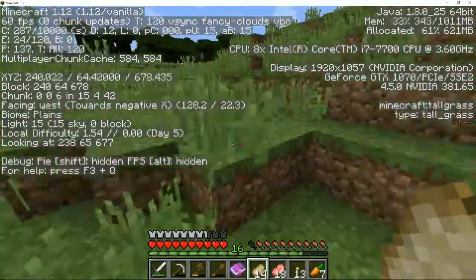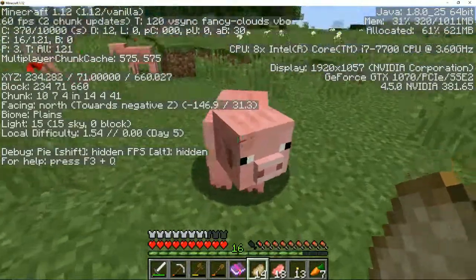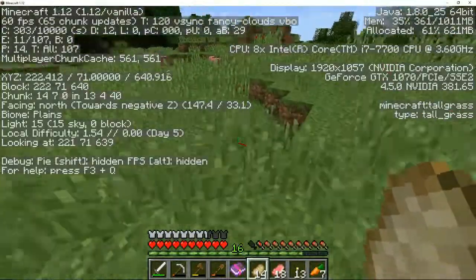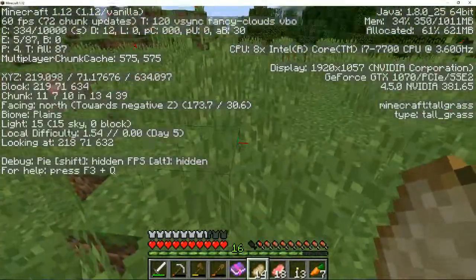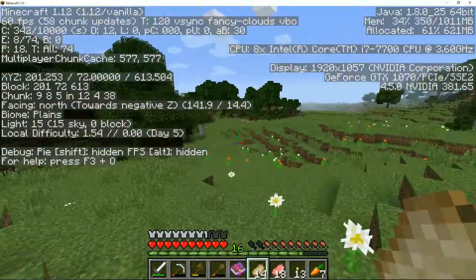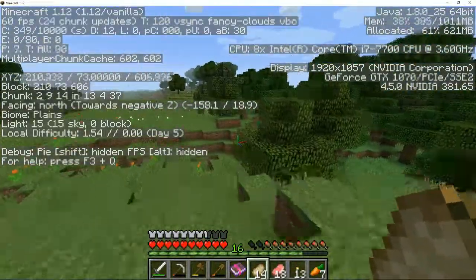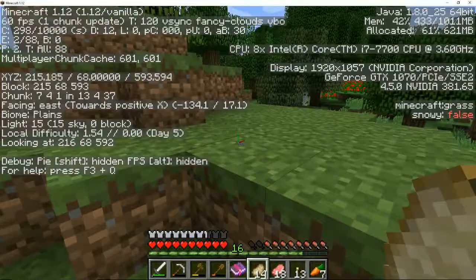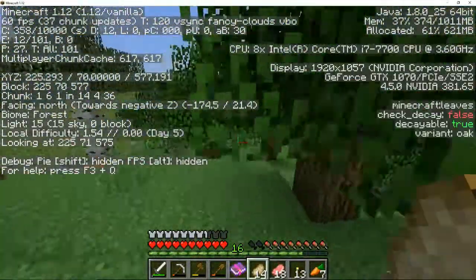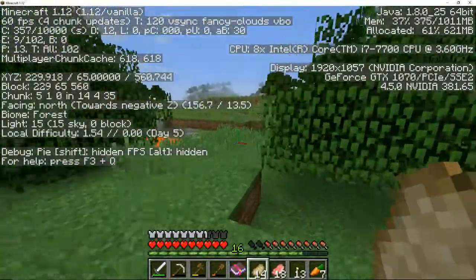Oh wait, I just realized - if you look at items it'll tell you what it is. It says 'Minecraft grass' so it does tell you what kind of items you're looking at. Okay, we're at 200 - we went too far. Now we need to go in this direction to get Z going down.